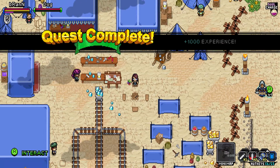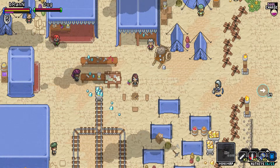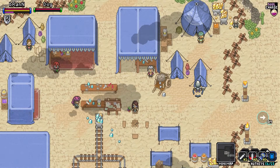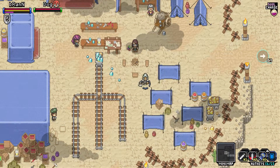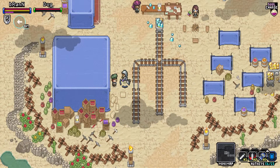Those transitions, we need to patch those. 1,000 experience — what for finding the spot? That's cool, I'll take it. Everything looks a little staticky; that's intentional, I believe that's the sandstorm. We are traveling in the desert. It is quite a dangerous place. Let's find the quest giver.